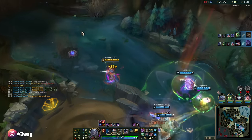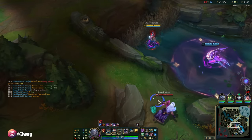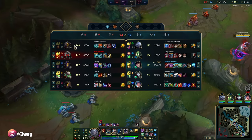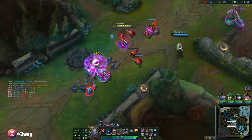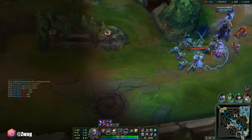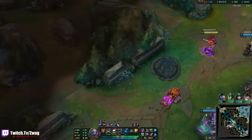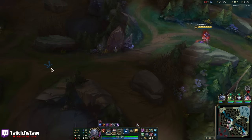Amumu landed the smite — that was a 50-50, that was a very good smite. He has Hullbreaker; if he has Hullbreaker and doesn't split, that's a waste. I'm so close to level 16. Volibear could beat that guy — even with her having an armor item, that's hard.